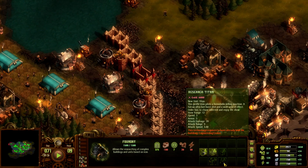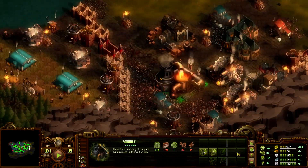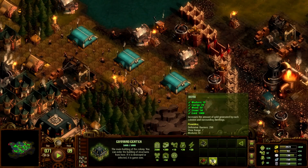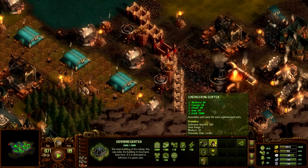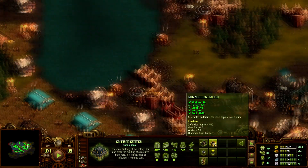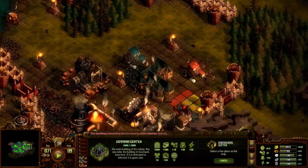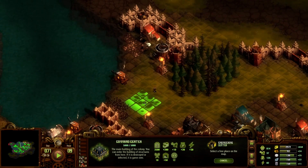Let's get new unit Phanatos. This technology requires to have already built the engineering center. So this is where I build them — I can get that engineering center now. That's a lot of energy and workers. Assembles and trains the most sophisticated units. It's not that big a building, just jam it in a corner.